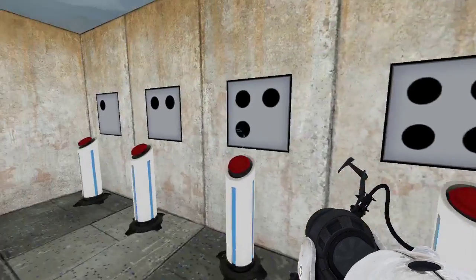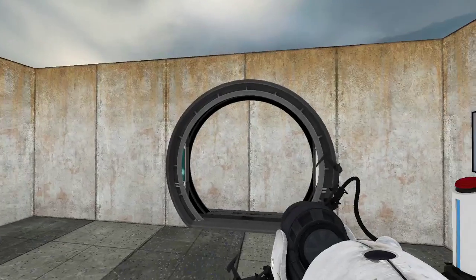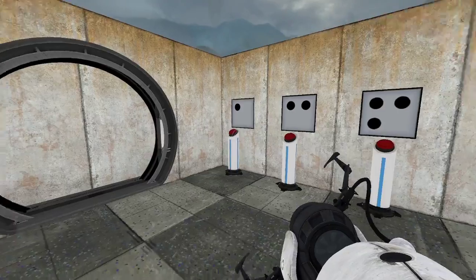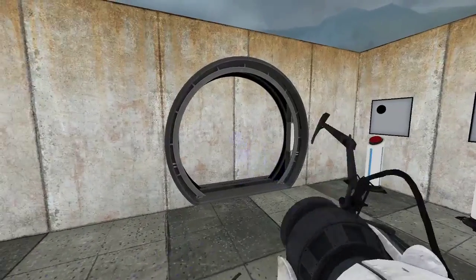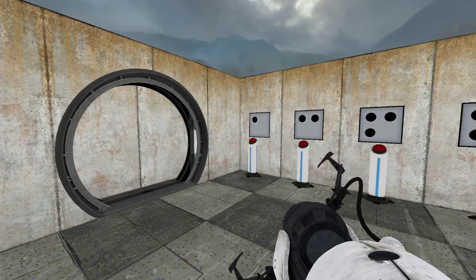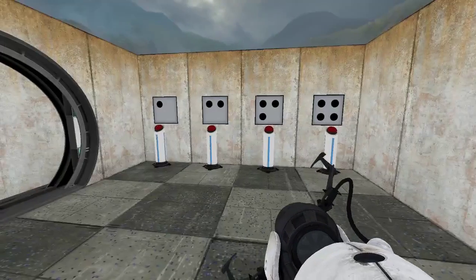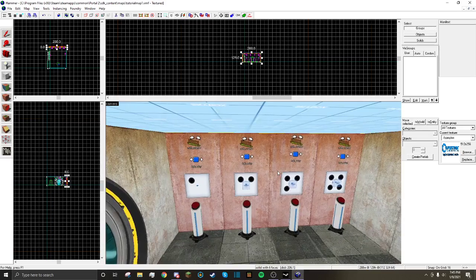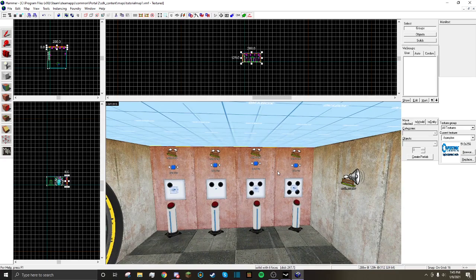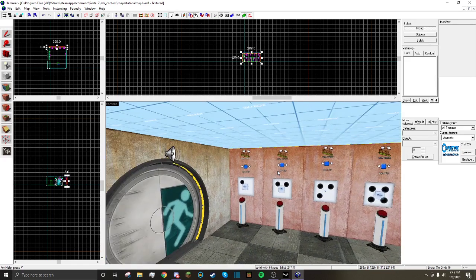Let's try an incorrect combination — that's wrong. Now let's see if the correct combination works. Three, four, one, two. Wow, would you look at that — our combination lock works! There you go. That is the tutorial, and I'll be putting this VMF in the description. If you loved this tutorial, I'd love for you to suggest more tutorials in the comments section. Like and subscribe to the channel, and have a good day.